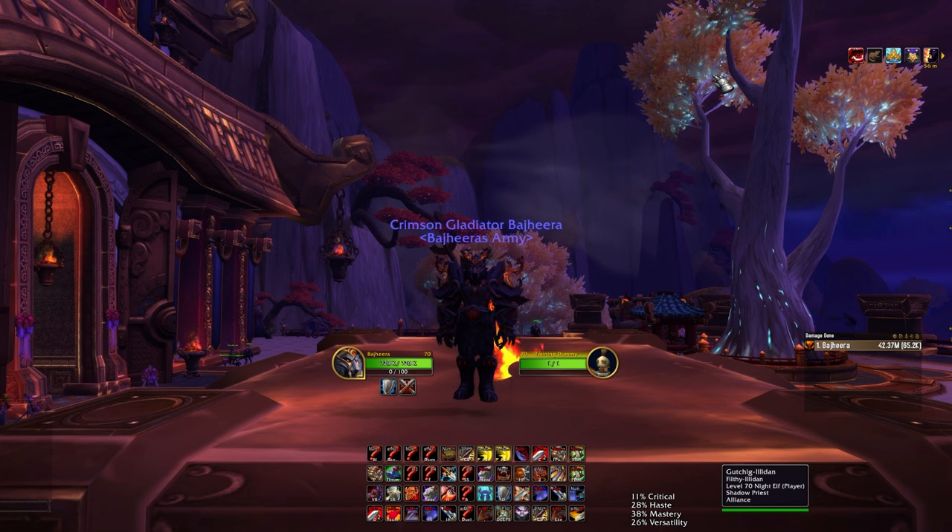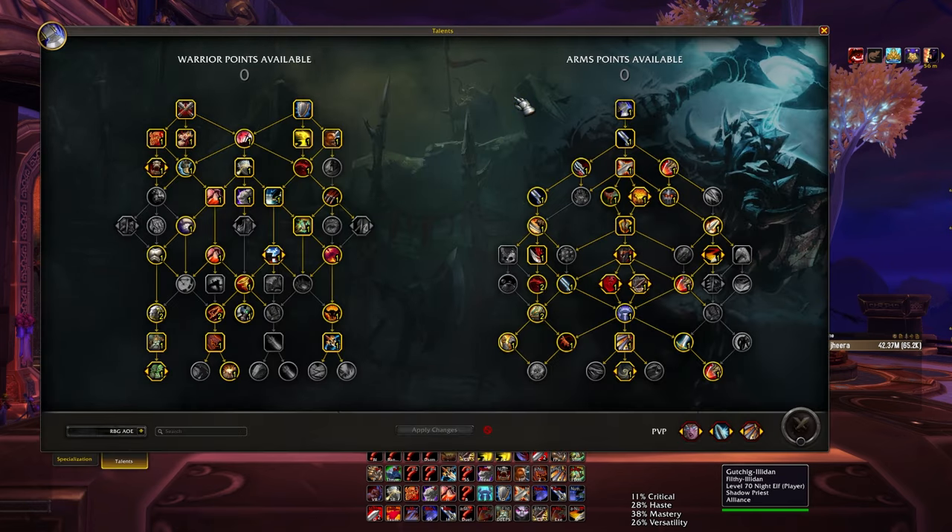I think Skullsplitter is cool — there's definitely some neat stuff you can do with big bleed damage. But I do think that Arms Warrior flows pretty nicely without having that in the rotation. There are a couple different builds and things I've been experimenting with, so I wanted to keep you guys up to date. First things first, let's have a look at the talents.